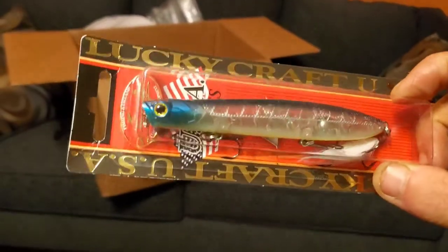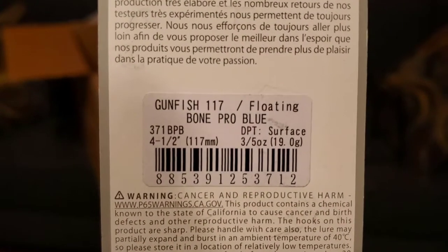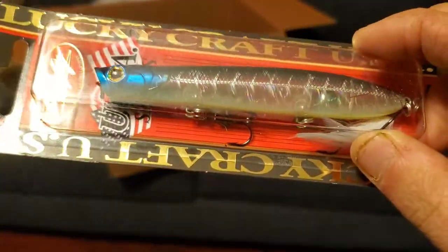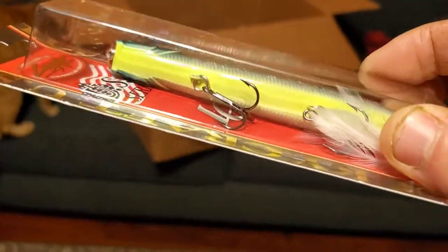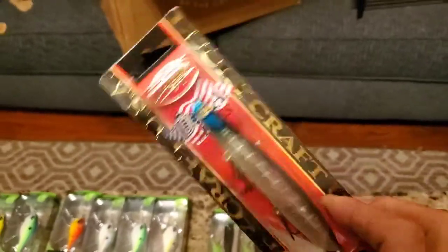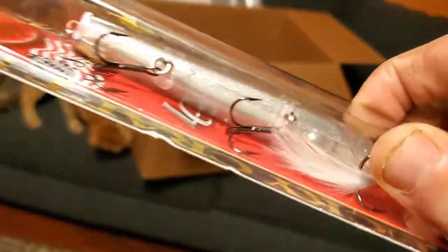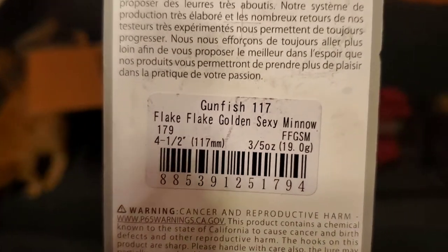I got three other lures - they're made by Lucky Craft. They are poppin' spook baits. Like I said, I'm a topwater fanatic. This is the Gunfish 117 in bone pro blue - got that bluish purplish back, a little bit of shiny reflectiveness going there on the sides, blue head, yellow belly, chartreuse belly, little feather off the end. Where I'm going, and where I might be going on Saturday, this is going to get it done. This is the Gunfish 117 - flake flake golden sexy minnow.